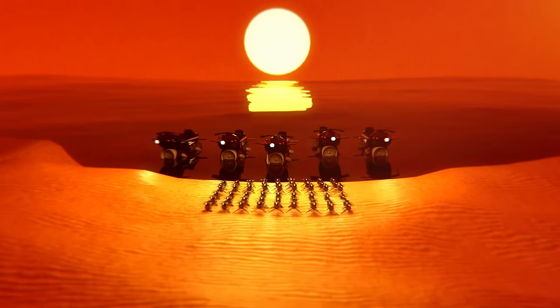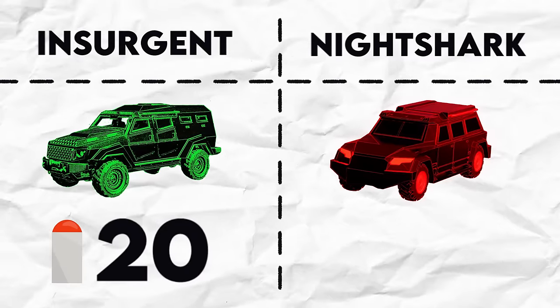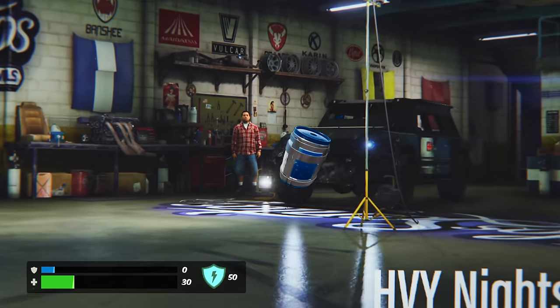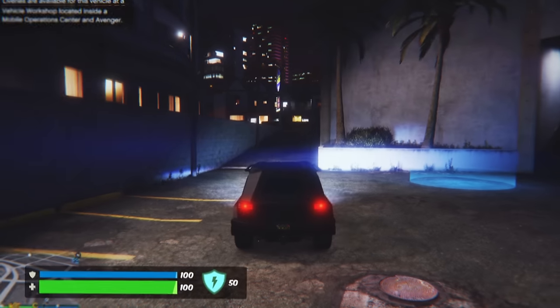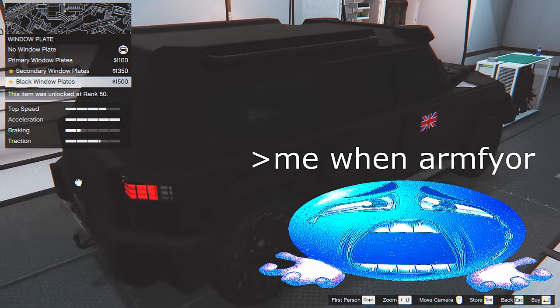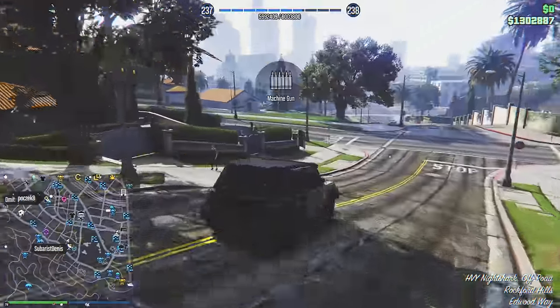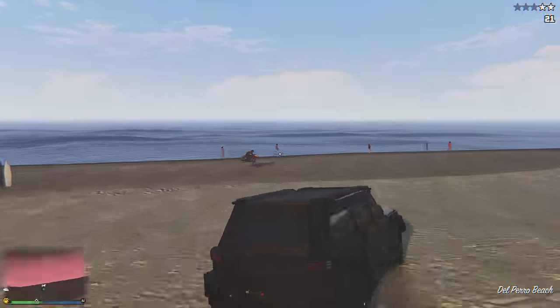Everything changed when the Oppressor Mark 2 attacked. The Insurgent could take 20 missiles before blowing up — the exact amount the Oppressor Mark 2 had — whereas the Night Shark could take a tasty 27. Even if you come close to death, you can repair your Night Shark at any Los Santos Customs, restoring your vehicle back to full health. I must preface: don't equip the armor plates on the windows. It'll block the windows and prevent you from using drive-by weapons. This means you can't throw sticky bombs, which is a very useful mosquito-swatting tool.